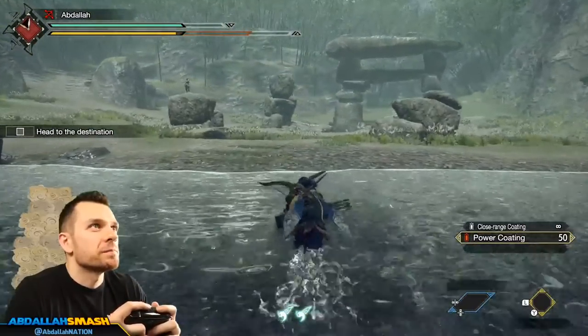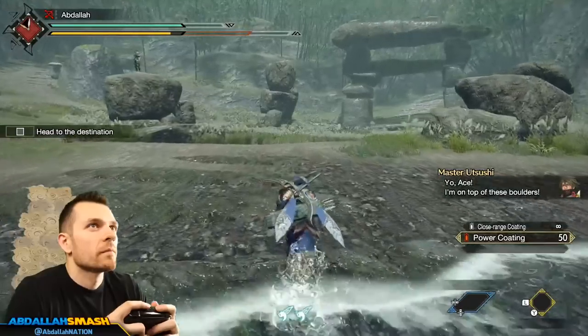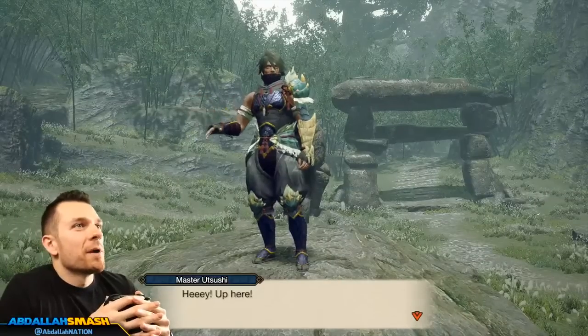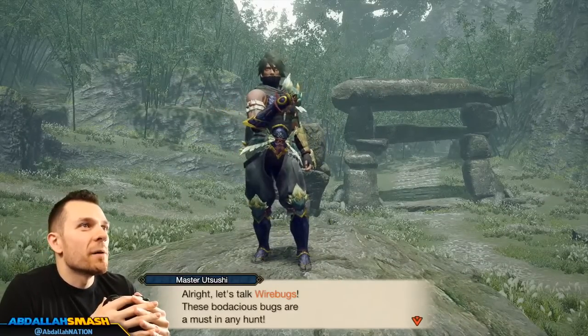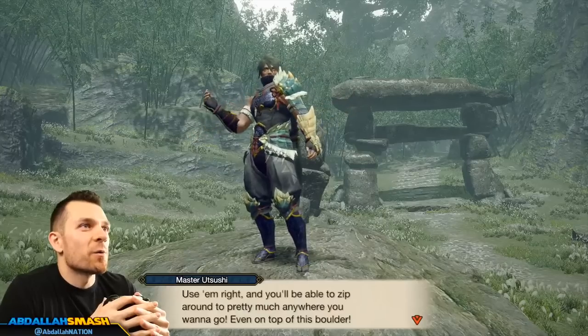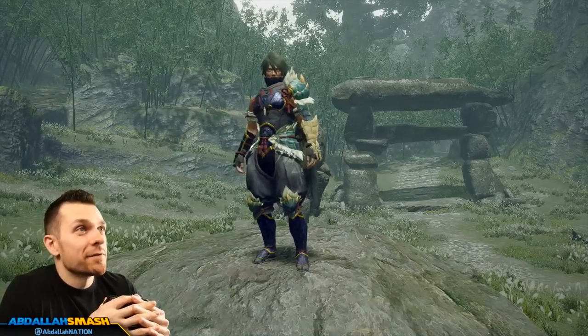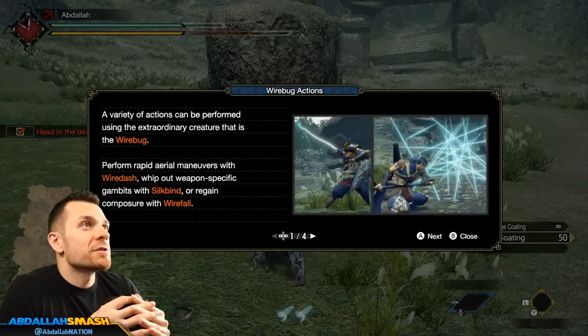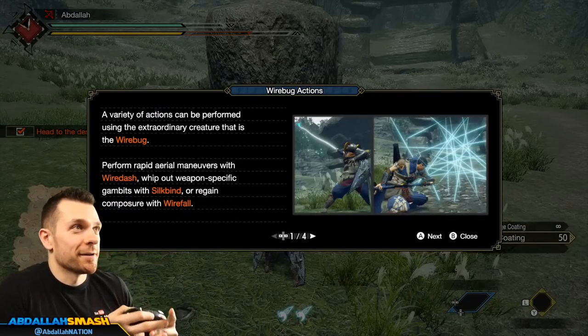I'm on top of those boulders. Let's talk wire bugs — bodacious bugs are a must in any hunt. Use them right and you'll be able to zip around pretty much anywhere you want to go. Tell me more — I will read this. A variety of actions can be performed using the wire bug: perform rapid aerial maneuvers with wire dash, whip out weapon-specific gambits with silk bind, or regain composure with wire fall.